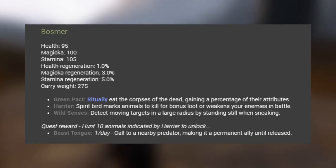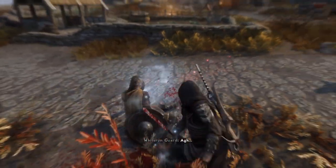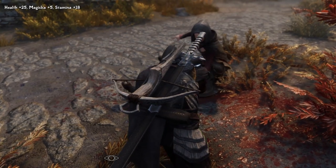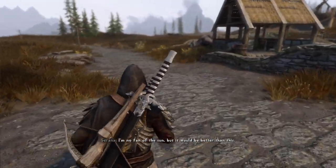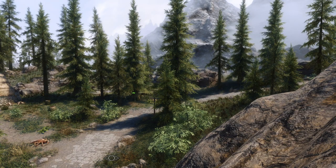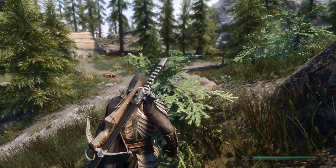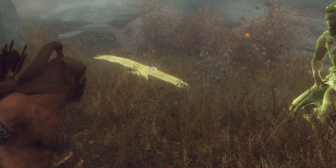This is how the stats are gonna look when starting out your Bosmer playthrough. The mod also adds three new abilities. First of all, there's the Green Pact, which is ritual cannibalism — a great and lore-friendly distinction for the race. By eating the corpses of your enemies, you'll gain a percentage of their attributes. There's also Wild Senses, allowing you to detect moving targets while standing still when sneaking, giving you that much needed advantage for your next hunt. Lastly, you get something called Harrier — a spirit bird that marks animals to kill for bonus loot as well as weakening your enemies in battle.